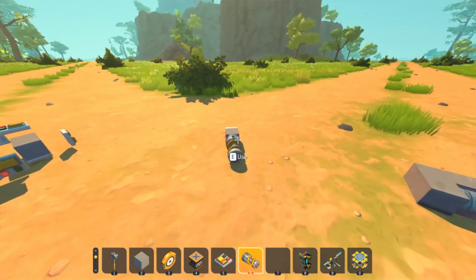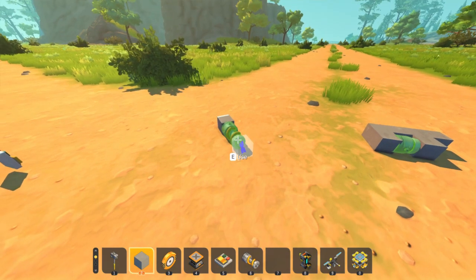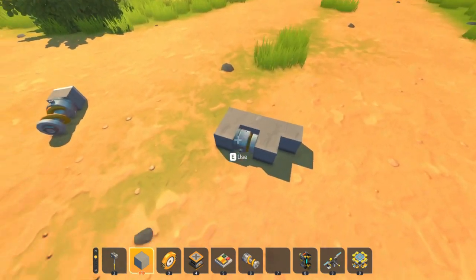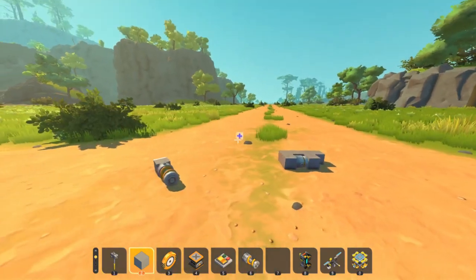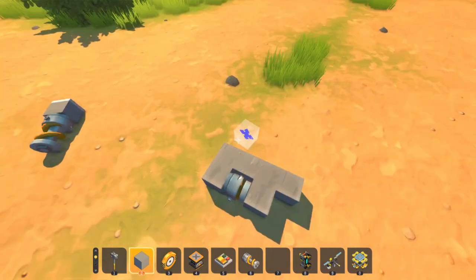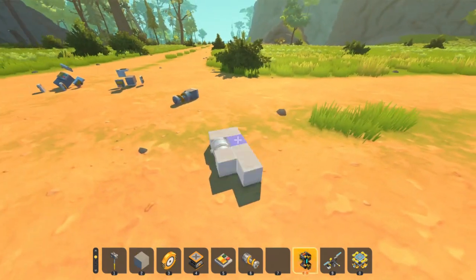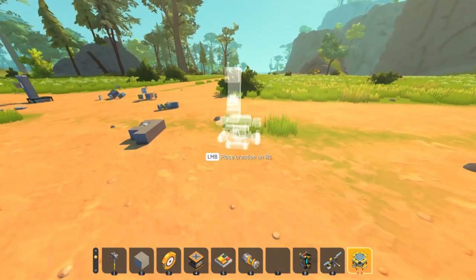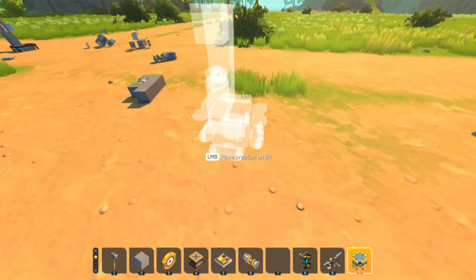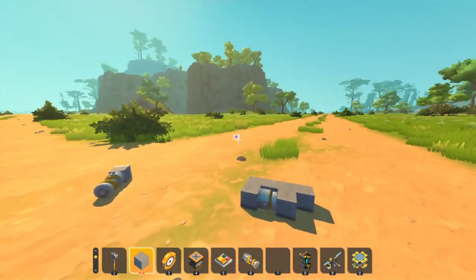Now we can place down a spring on the same side as that floating spring, then place a block on top of the spring. Be really careful because the second you place a block on the spring it's going to teleport back and start flying really far away. Be prepared — either make a big cage around this, have your lift ready to pick it up, or bring someone else on and tell them to hold it on their lift so as soon as you place the block and it flies away they still have it kept.